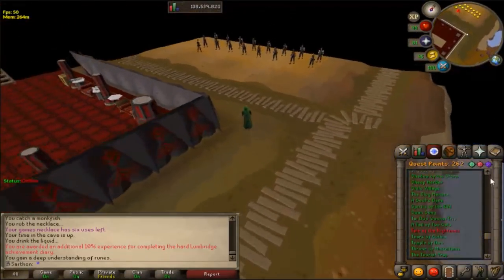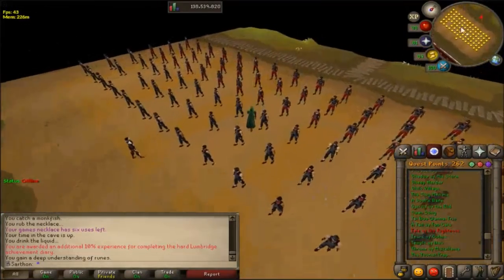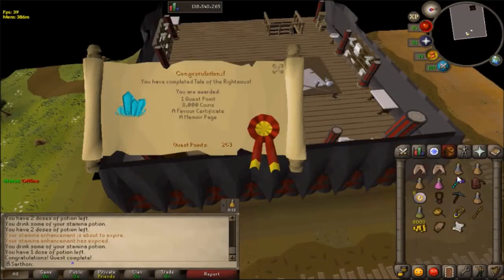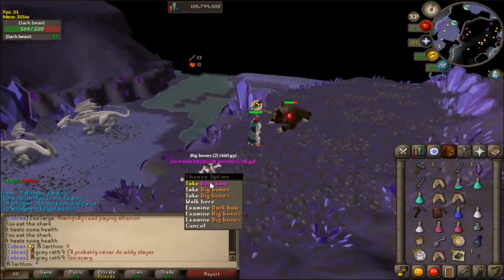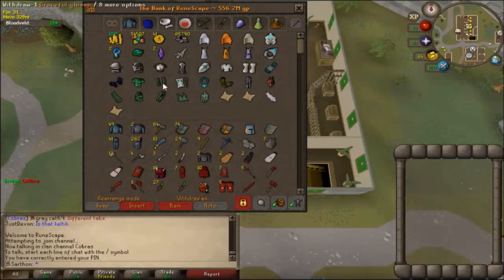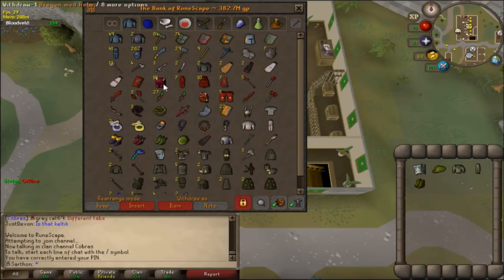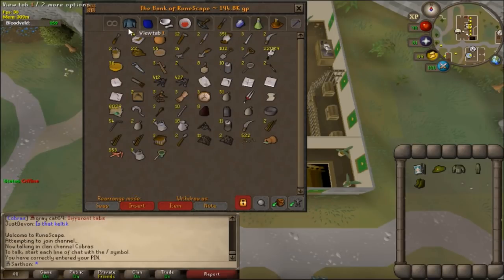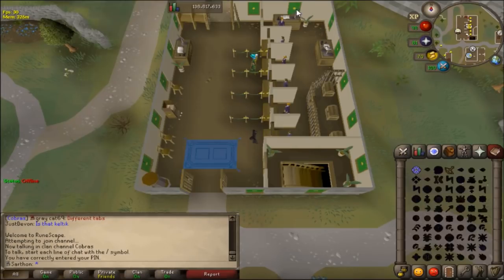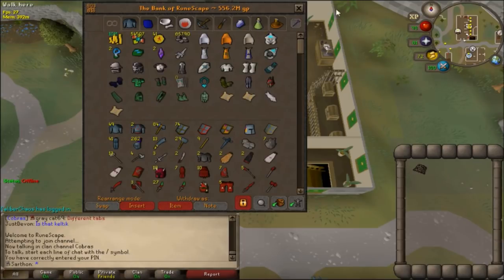I'm starting the new quest, Tale of the Righteous. Basically I'm doing this to get my quest cape back. I'm totally down with new quests but it really stinks to get your quest cape removed. I'm just going to try to knock this out. And now I'm back on track — I got my quest cape and that's all good. I got a second dark bow on a Dark Beast task, which looks great in the bank.